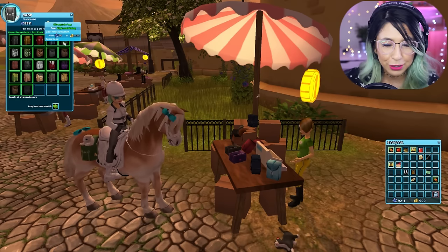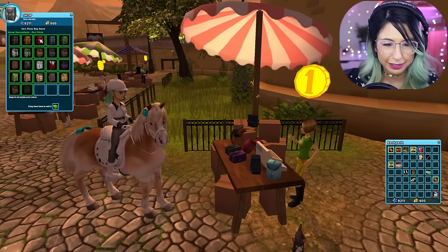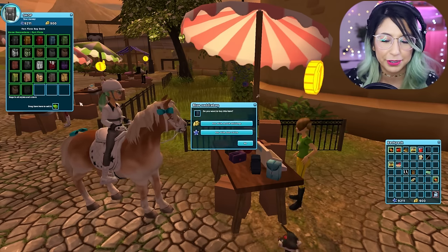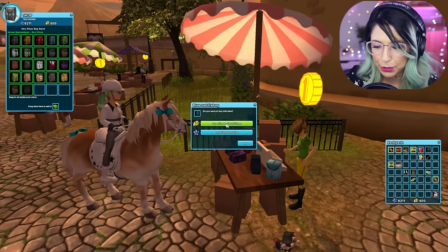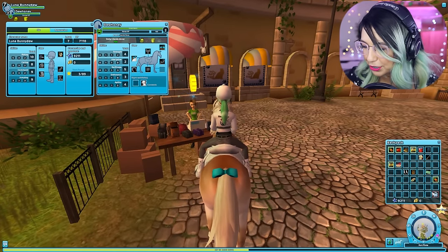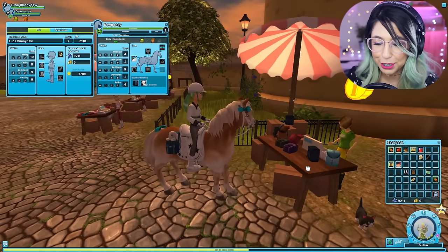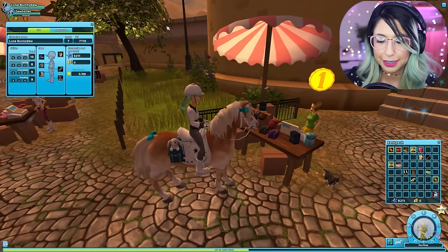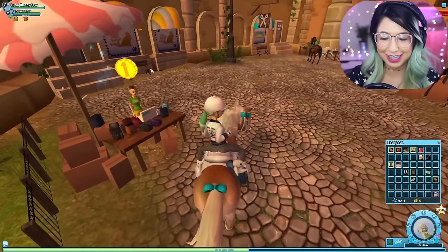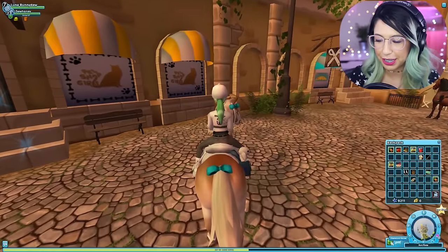How adorable is that? I don't know which one to buy — the little leopard one is really cute but I really like the blue one. There's a little green one too. Okay, I'm just having way too much fun, this is so cute. I'm gonna go ahead and buy the blue one. There we go — I think we can place it onto our little horse. Oh my gosh, are you guys seeing this right now? How cute is that? That is just so adorable. When you dismount you can also buy other little animals too.